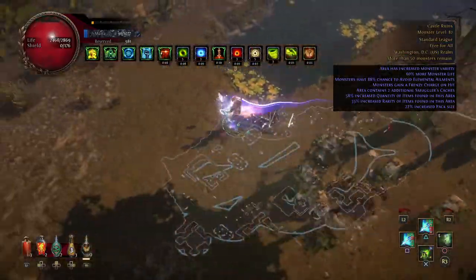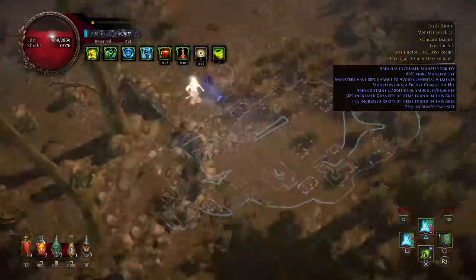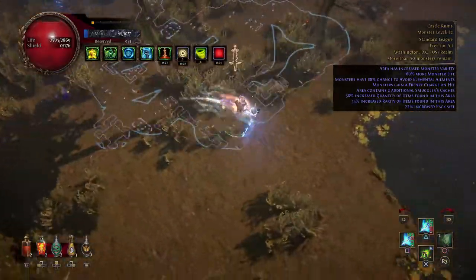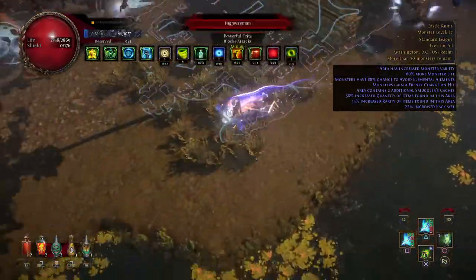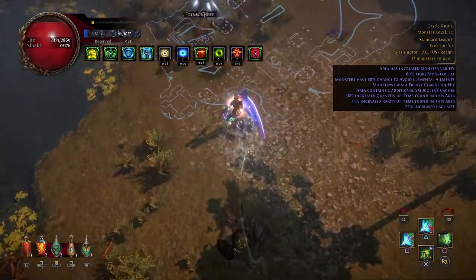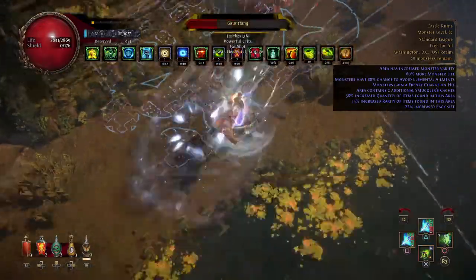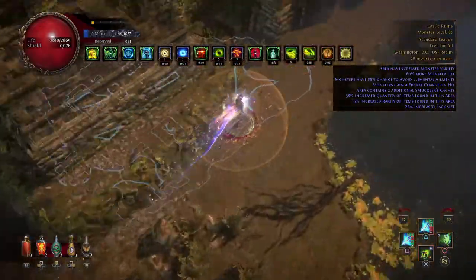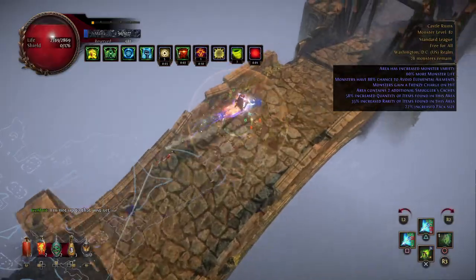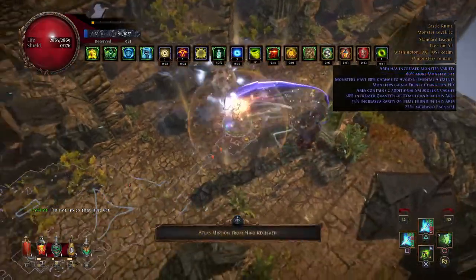There's plenty of ways to run heist and plenty of ways to make it either super good or just kind of subpar for you. To make it really valuable it can cost anywhere between a couple hundred chaos to several exalts investment. To make it just runnable where you don't really need too much else, it's pretty inexpensive. I'll be rolling a few gear pieces to show you what it's like and what you're going to end up spending.